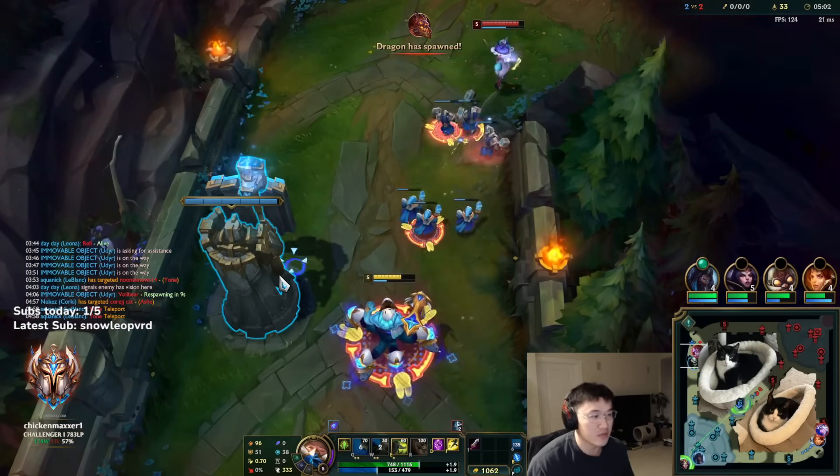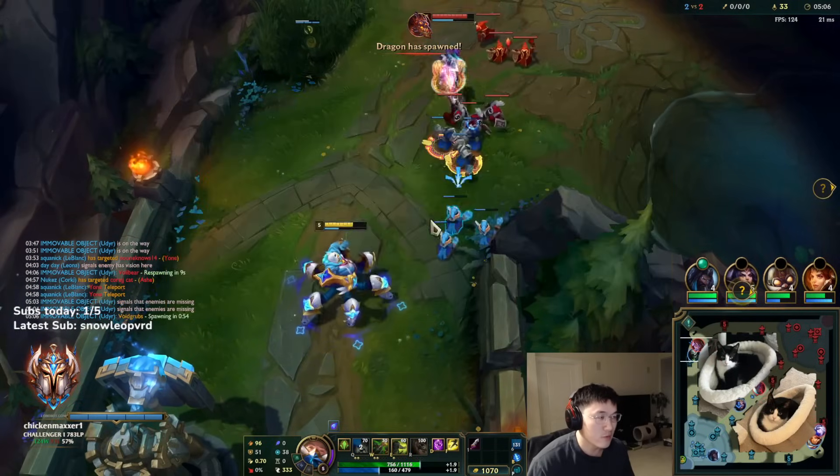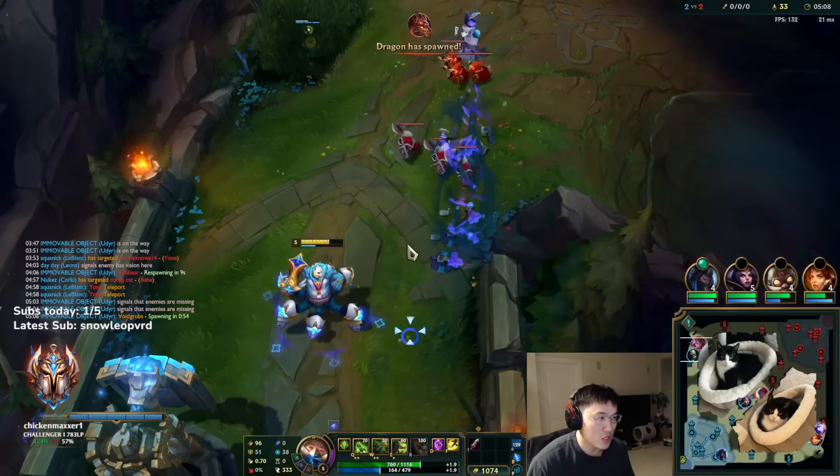Be sure not to stand behind the minions because she can yank the Q through them — even though I still got hit by the Q anyway. We got our Swifties now, I'm down to use our TP to base here.